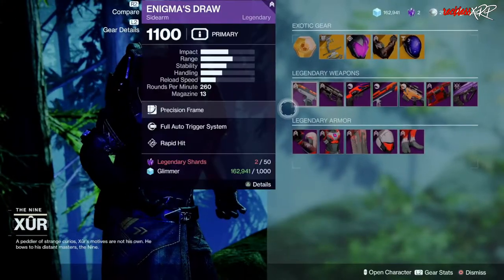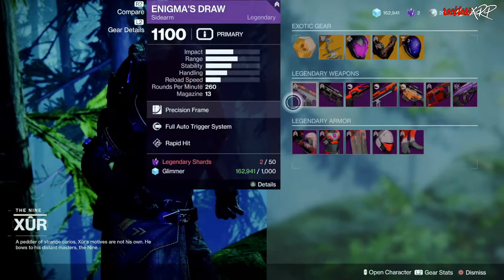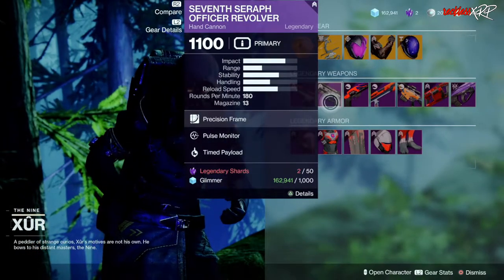As for the legendary weapons, we have Enigma's Draw with Full Auto Trigger System and Rapid Hit. Seventh Seraph Sidearm, Ossificer Revolver, which has Pulse Monitor and Timed Payload.